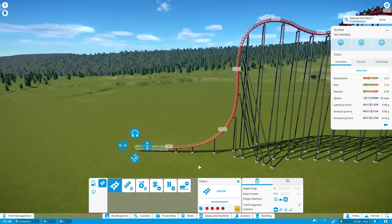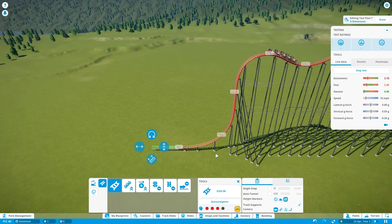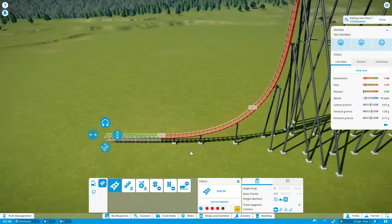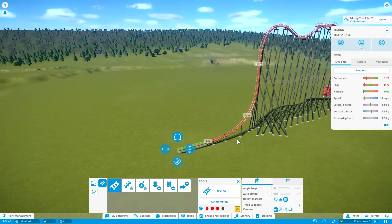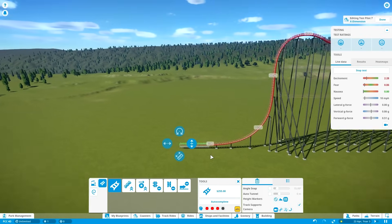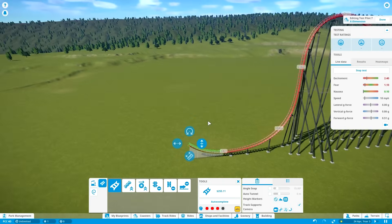Now it's time to go into the first element of these coasters. Funnily enough, even though there are three coasters in the world with this coaster type, there are only about three actual elements. There's the raven turn, which is a sort of turnaround element that looks like half a looping. There's the zero-g roll, which is just a roll as it goes over a hill. And there's the lie-to-fly element, which is when it goes from a piece of track facing upward to a hanging piece of track. The most signature one, which I'll be starting with, is the raven turn.